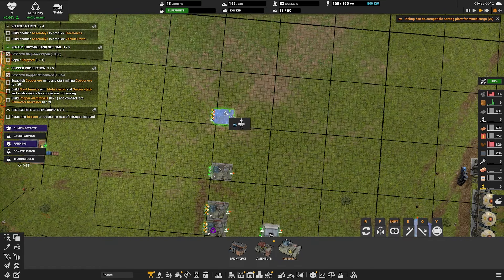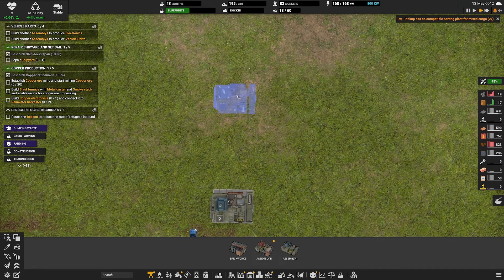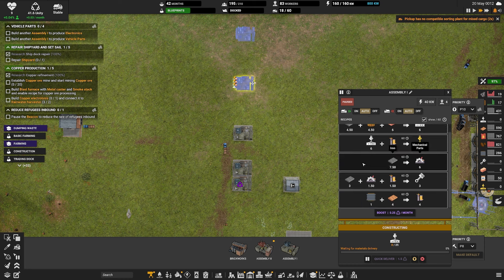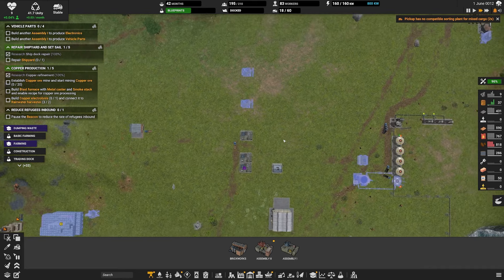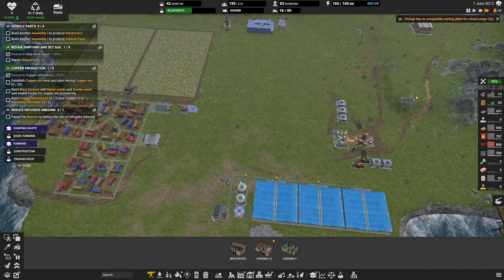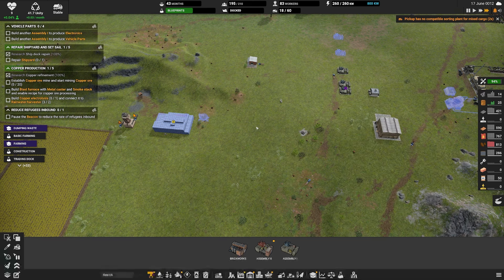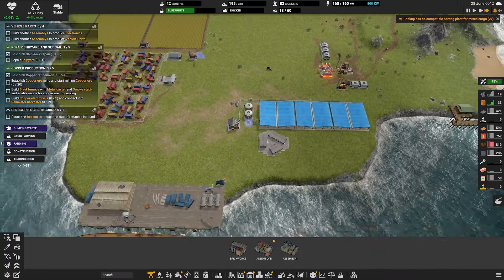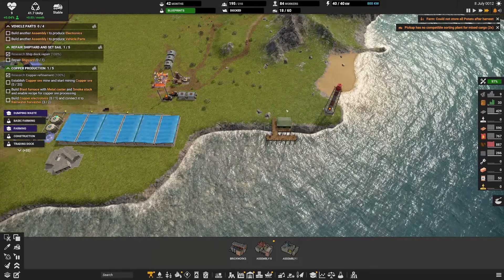We actually need to make another assembly one. I don't know if you can upgrade buildings in place - oh, you can! And that costs 18 and 12 electronics. So it costs extra electronics to upgrade, and it only costs five more to build it from scratch. So it's quite frustrating - we need to build an assembly one just for these. So one of these is going to be for vehicle parts, one of these is going to be for electronics.